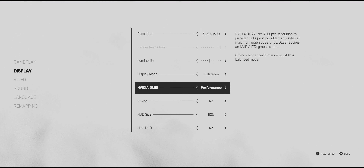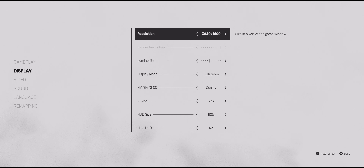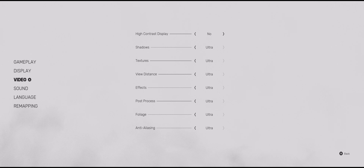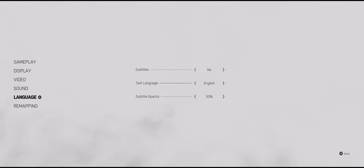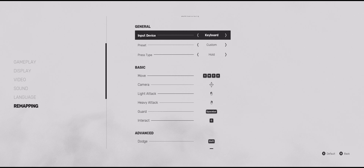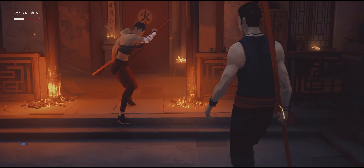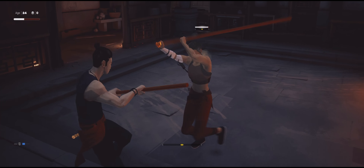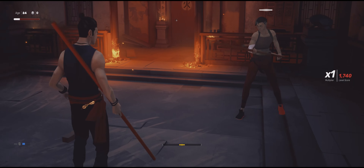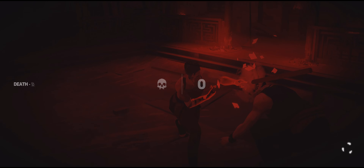In the video settings there is DLSS, but I don't see AMD FidelityFX or anything like that, so at least it supports DLSS for NVIDIA users. As for controls, you can use a controller or mouse and keyboard. I prefer the controller because although you can play with mouse and keyboard, it feels a little awkward. Even though you can remap the keys, it just feels more natural to use a controller for this type of game.